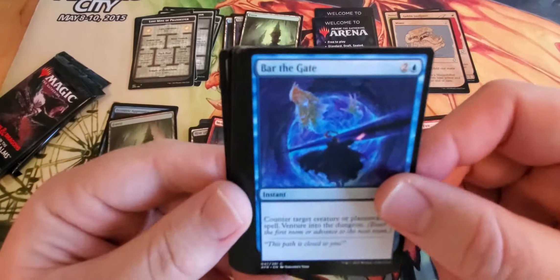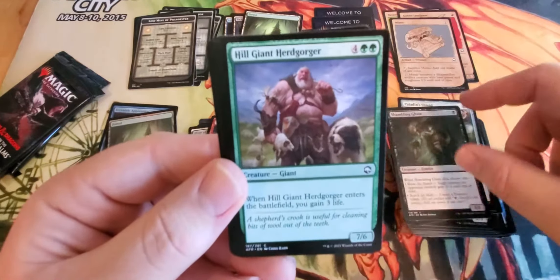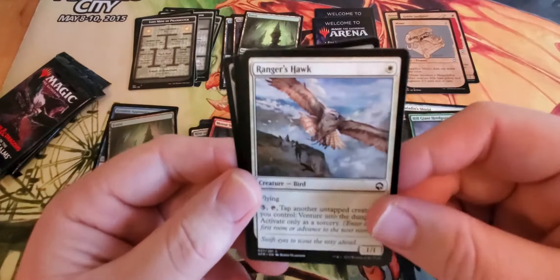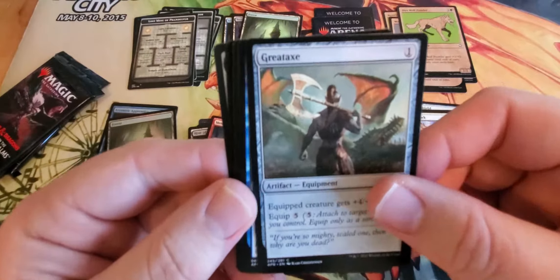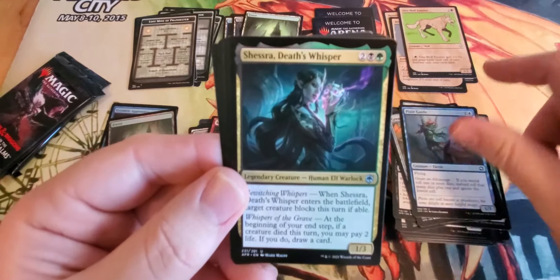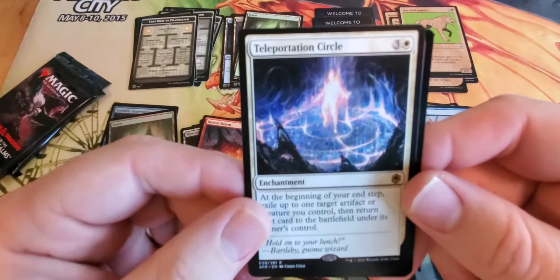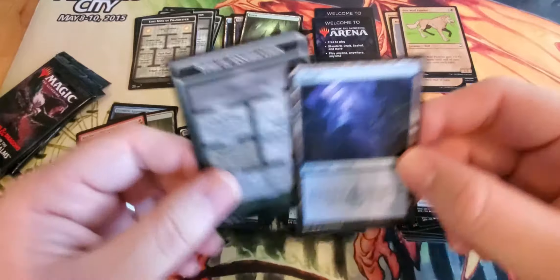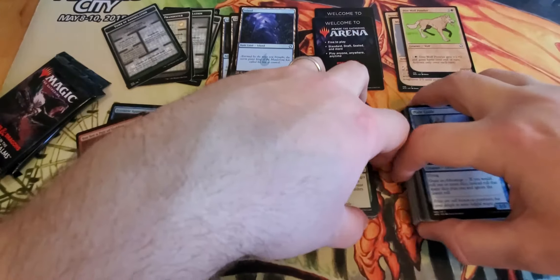Dragon's Fire, Bar the Gate, Adventure into a Dungeon, Paladin's Shield, Shambling Ghast, No Giant, Ranger's Hawk. I have a Direwolf Prowler, Great Axe, Pixie Guide. First uncommon is Death's Whisper. I have a Barbarian Class, Wild Shape, and the rare is another Teleportation Circle. We have a foil pair of Goblins, an Island, and another Dungeon — we've hit two of the same rare already. How is that possible? Come on now Wizards, get your stuff together.